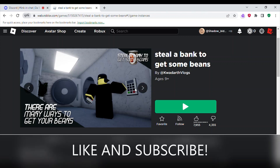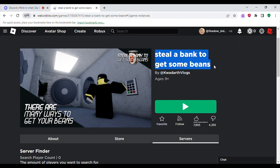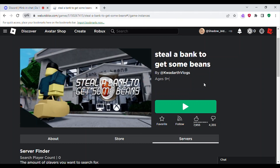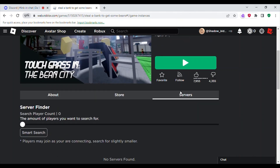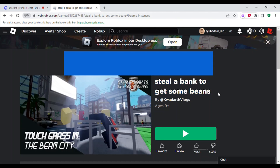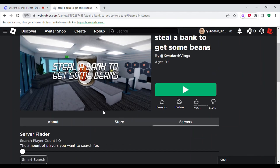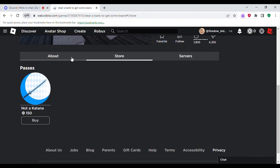Welcome back to another video on the channel. Today we are going to be playing 'Steal a Bank to Get Some Beans.' I know I haven't uploaded in a long time — well, maybe like a month or so — but I've been dealing with stuff with friends, school, and all that. I promise when it hits winter break I will be constantly uploading. Anyways, in this game you wake up one day and go to prepare your breakfast, but you notice you ran out of beans, so you decide to heist the city's bank of beans. It's a one-player game, you can't play with friends sadly.